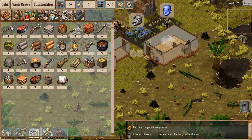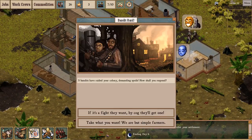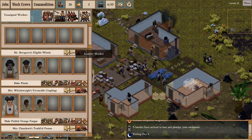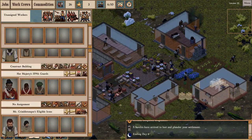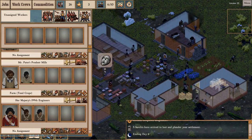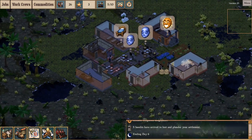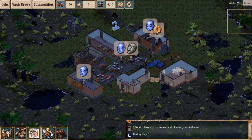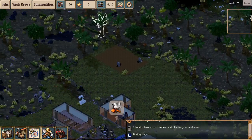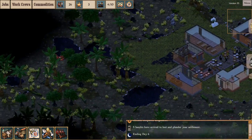Five bandits incoming — let's give them a fight. How is my military strength? I've got six. Okay, that seems fine. Actually, if we can find the direction they're coming from, we can also locate the bandit camp, and hopefully raid them for supplies.